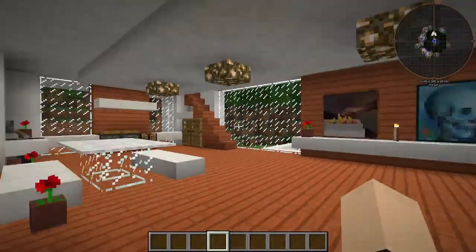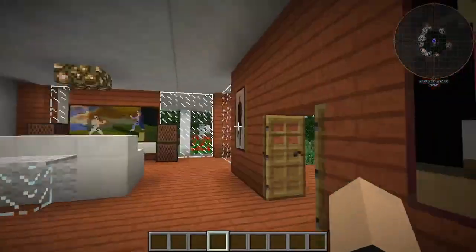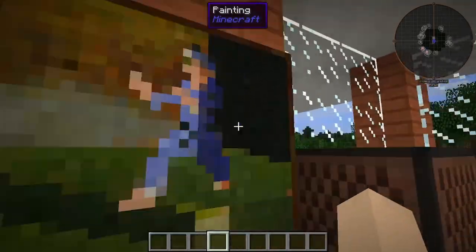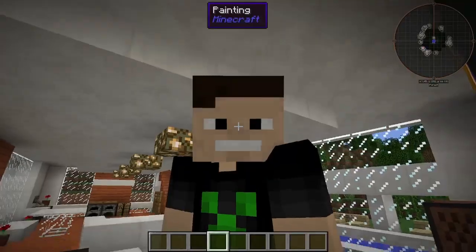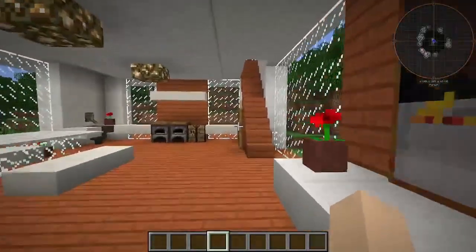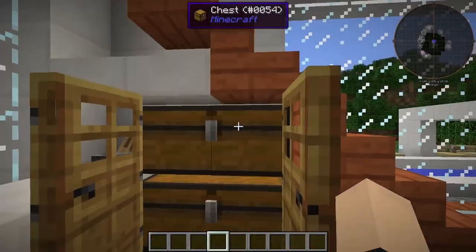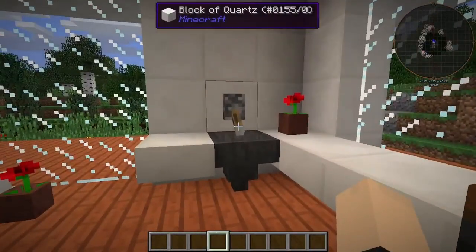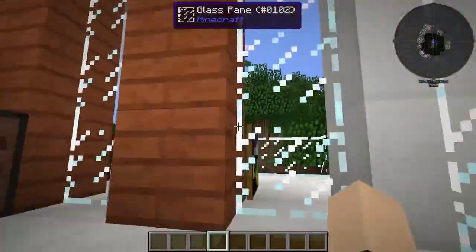Look how fancy this place looks — we have glass tables, a big screen TV that is almost bigger than I am. We've got that lifelike visual stuff going on. Next we have two chests, crafting tables, a sink — very cool. And we're going to head upstairs.